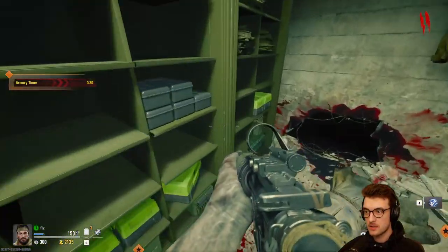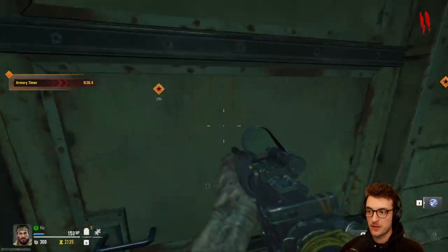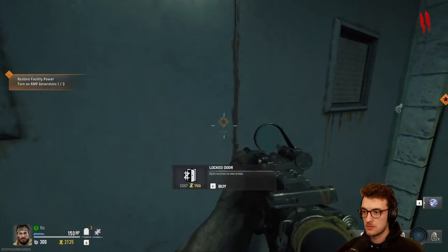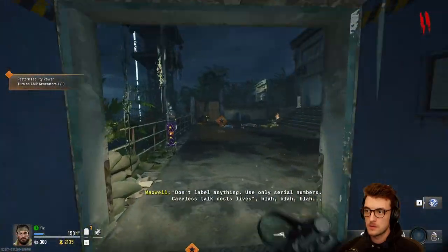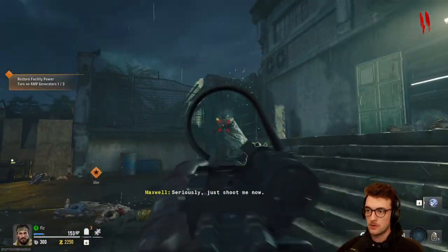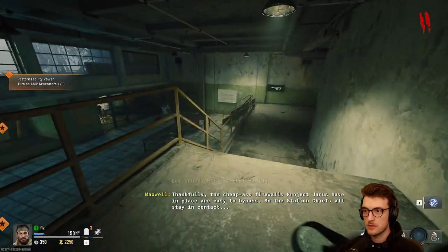I'm guessing we can unlock a keycard at some point and then get in here and unlock this stuff — that'd be cool. Let's head back out and see what else there is. This is the first door. There's something over here but I don't think we can get to it from this side. I think our direction is forced at the moment.